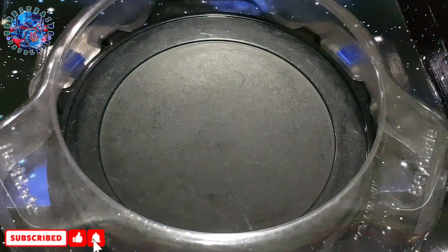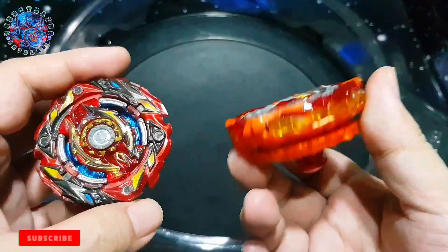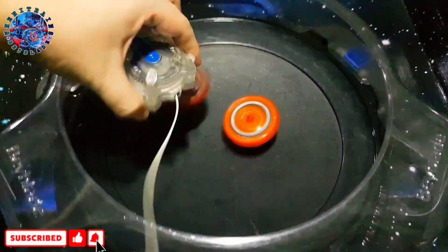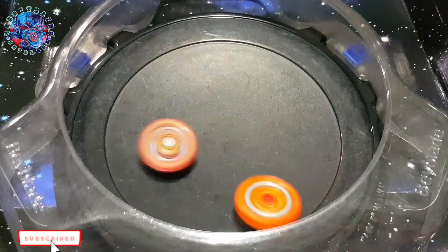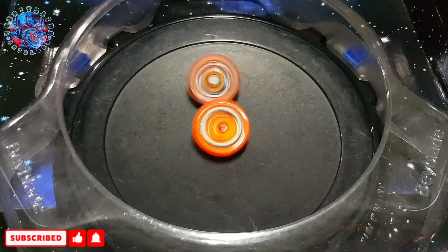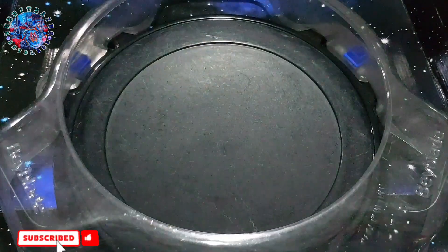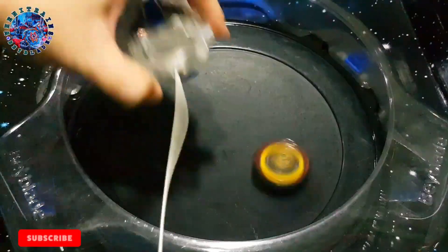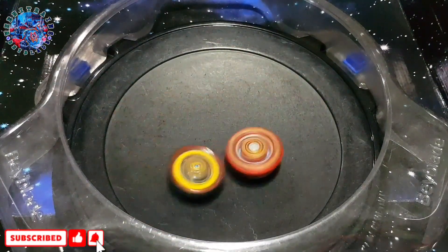Now let's use our left spin version — our left prototype of Astral Springen — and battle it with Royal Fafnir. Zeta is in defense mode and it moves like that. It wins against Fafnir, though it was a late launch. Now let's try battling it with Delio — and there's a nice smash attack from Delio.